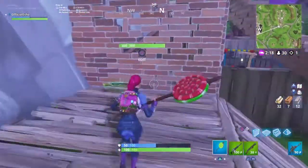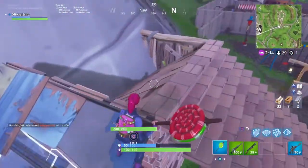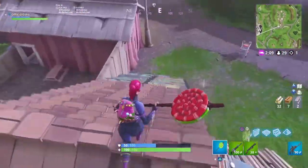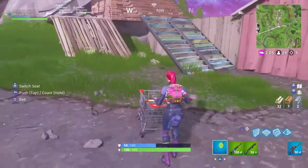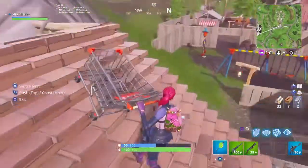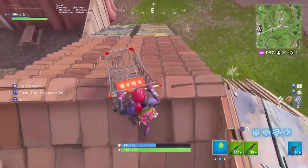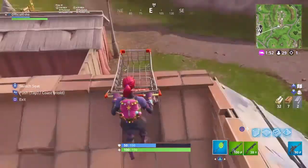Build as many stairs as you need and then make a flat surface — you guys want it to look like this. Make it look like this and then make a staircase to bring the shopping cart up there. This might take a couple tries to get it right, but position it like this.